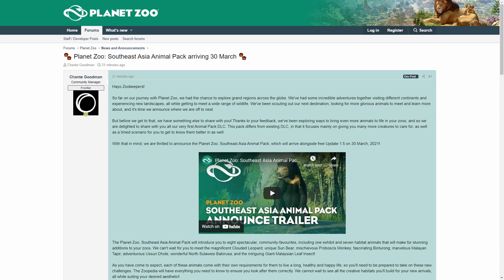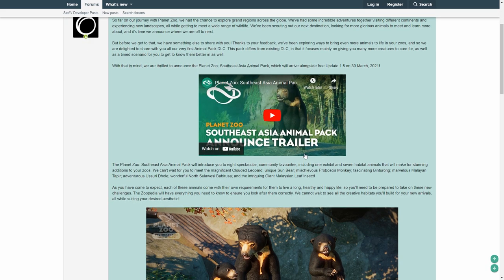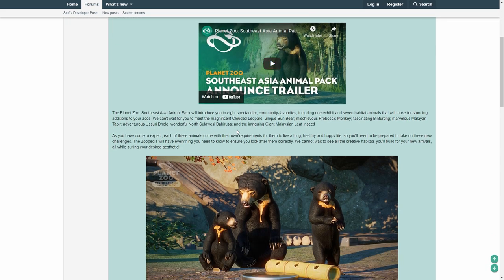Let's jump in — I'll keep it short and crisp. So this is the forum post. Most of it was already covered in my last video, so I won't repeat too much. We know it's an animal-only DLC pack dropping on the 30th of March alongside the 1.5 update, and we have eight animals: seven actual habitat animals plus one exhibit animal.